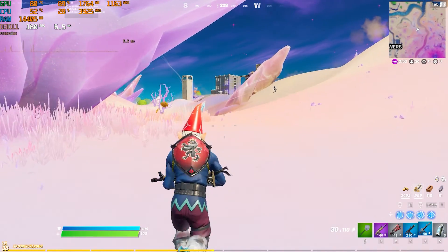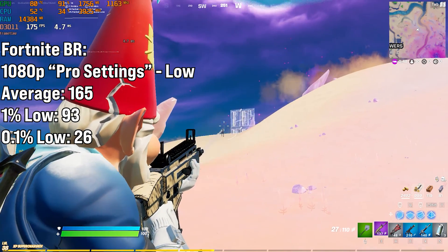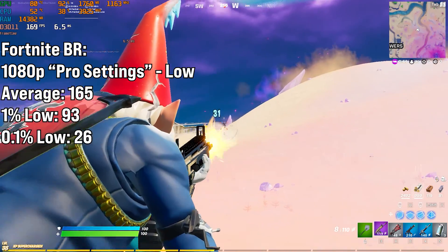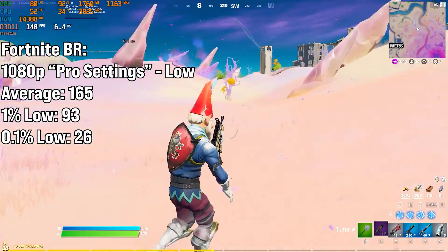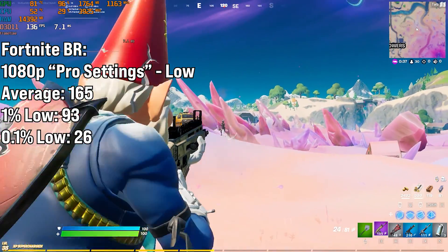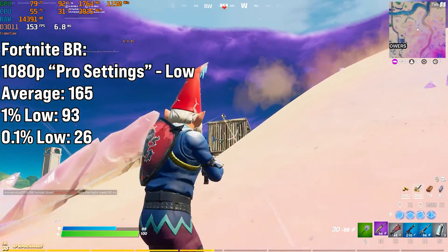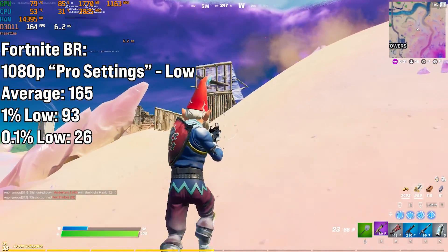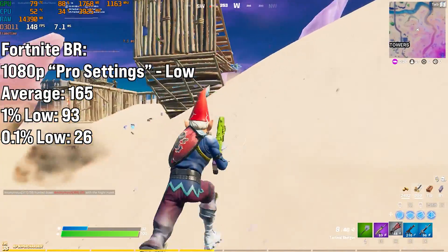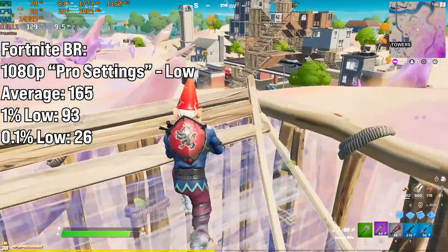Starting off the benchmarks with everyone's favourite builder shooter battle royale, Fortnite. At pro settings, which is essentially everything low, Fortnite actually did pretty well, bagging an average of 165 FPS, a 1% low of 93, and a 0.1% low of 26. The 26 is probably from when I was dropping from the bus, which is when the FPS is the most unstable and where it matters the least.